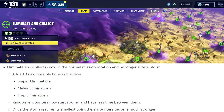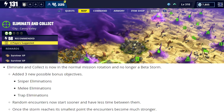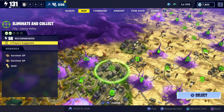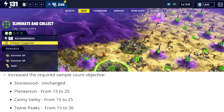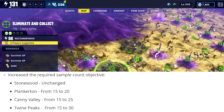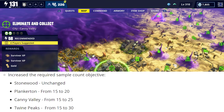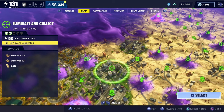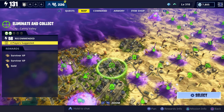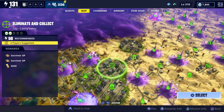Random encounters now start sooner and have less time between them. Once the storm reaches its smallest point, the encounters become much stronger. They also changed the amount of samples you have to collect: in Stonewood you still get 15, in Plankerton 20, in Candy Valley 25, and in Twine Peaks 30. It sounds like it's going to be a little more difficult than the beta storm version. If you'd like to see gameplay of this new Eliminate and Collect mission, let me know in the comments below.